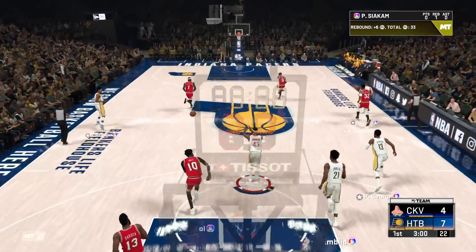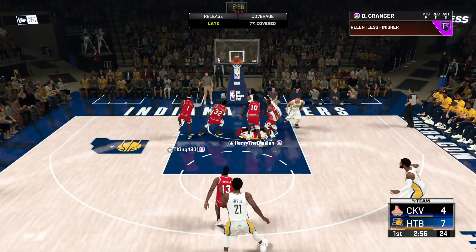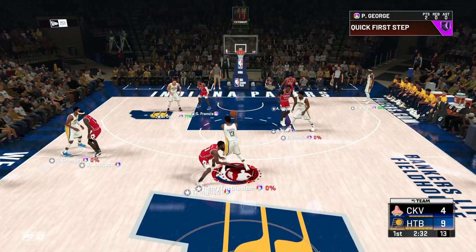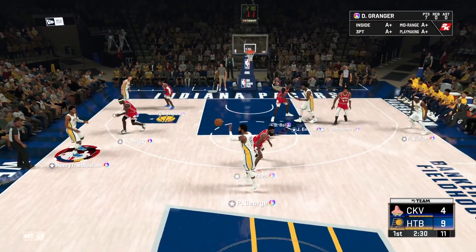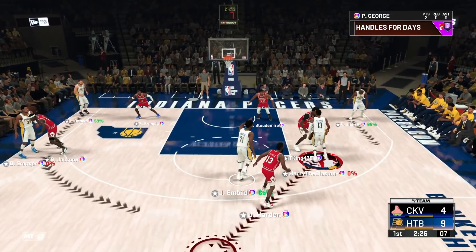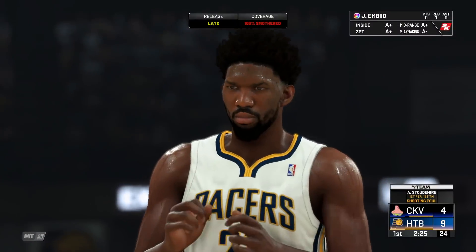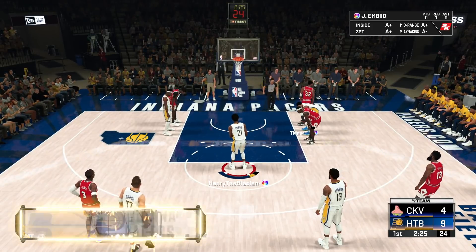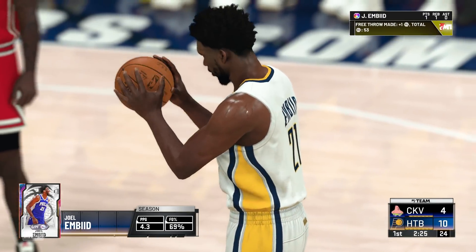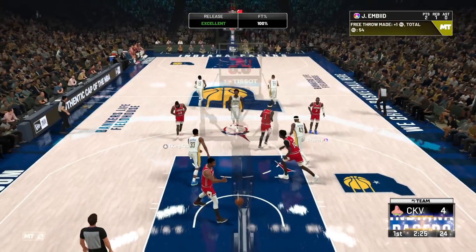Nice rebound there by Siakam. Seeing Granger in transition — the behind the back isn't too bad, and I'm liking the aggression at the rim. Paul George actually used to be a shooting guard, that's why I put him at the two instead of Granger. Embiid's rolling — we draw the foul and get some free throws. Off to a good start with both cards. I'm liking the jumper speed now and definitely liking the athleticism way more. Knocking down the second free throw.